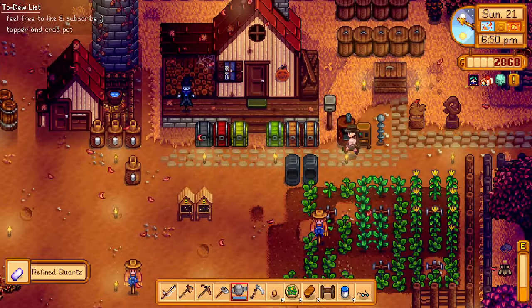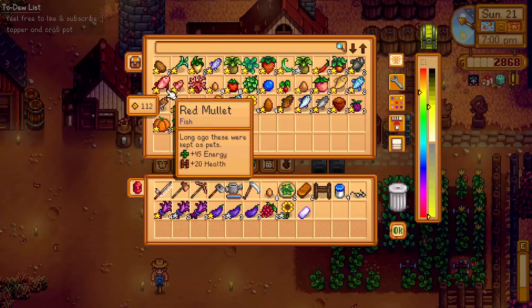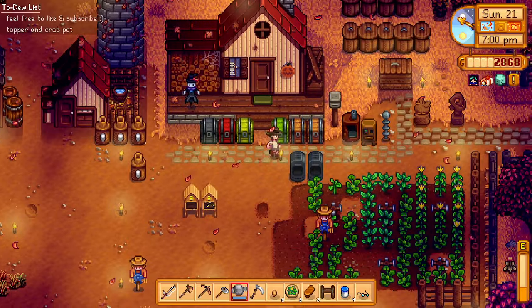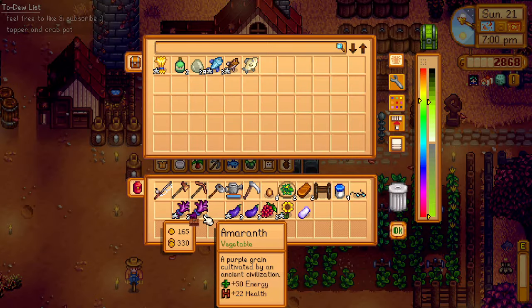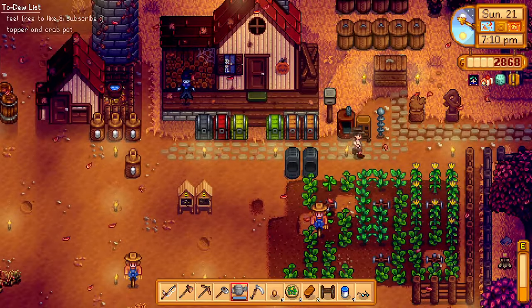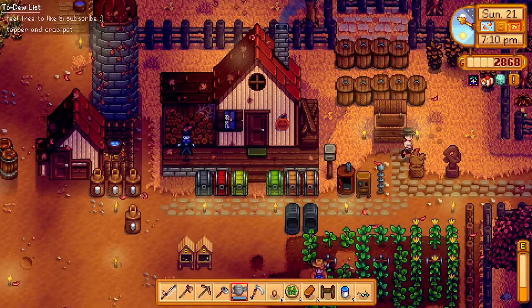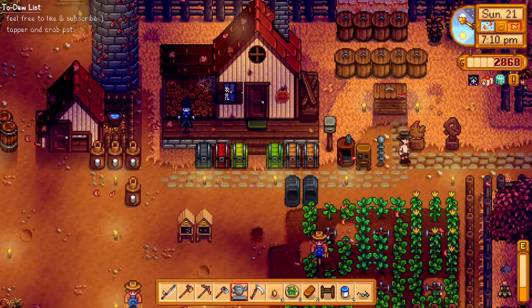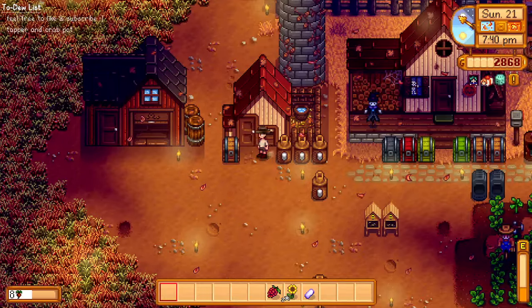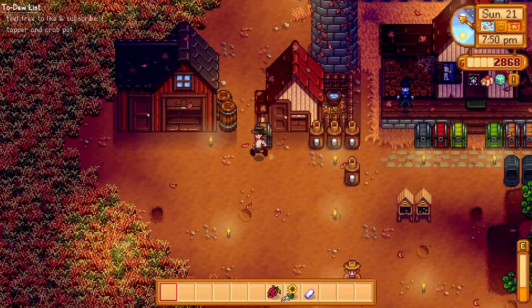Although we need more earth crystals, we'll head to the mines again. Let's leave one amaranth in case someone needs it and one for the bundle — nope, it's not needed for the bundle. The rest go into the shipping bin. Eggplant also going to the shipping bin. Mayonnaise — I'll keep that for now, sell them in bulk. I'll put the chest outside for easy access and store eggs and mayonnaise in the same chest.